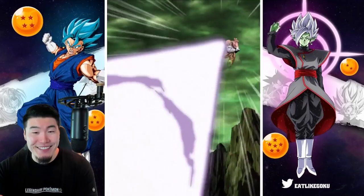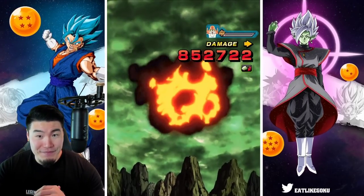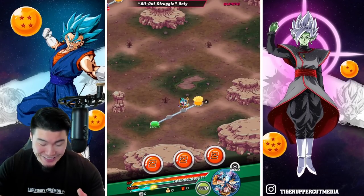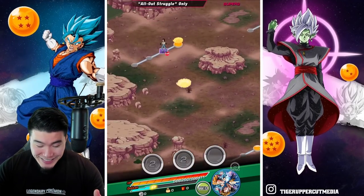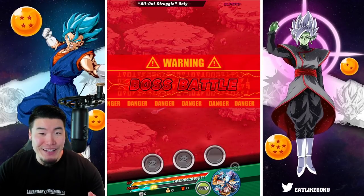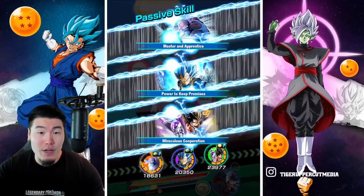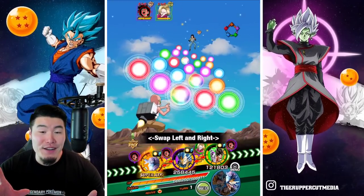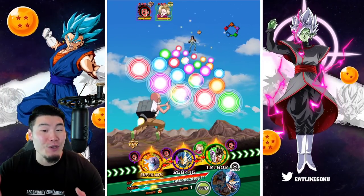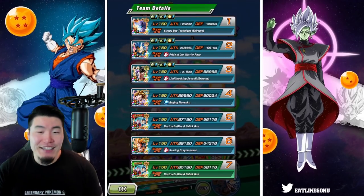Getting back to the stage — this team is kind of overpowered, man. It's looking like kind of a joke right now. It's ironic that the category is called All Out Struggle, but the stage itself is kind of the opposite. It's really not a struggle at all, at least so far.